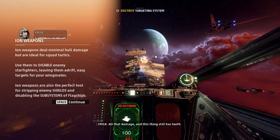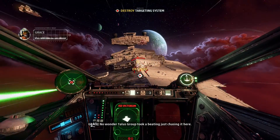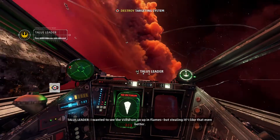Ion weapons deal minimum hold damage, but they're not ideal for squad attacks. Use them to disable enemy starfighters, leaving them drifting. Ion weapons are also a perfect tool for stripping enemy shields and disabling. I shot my Ion — okay, give me more. I took a beating just chasing it here. I wanted to see the Victorium go up in flames, but stealing it — I like that even better.